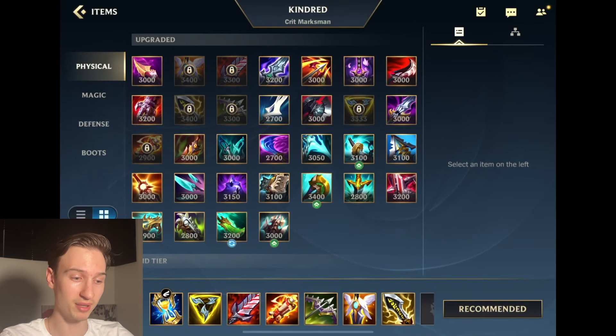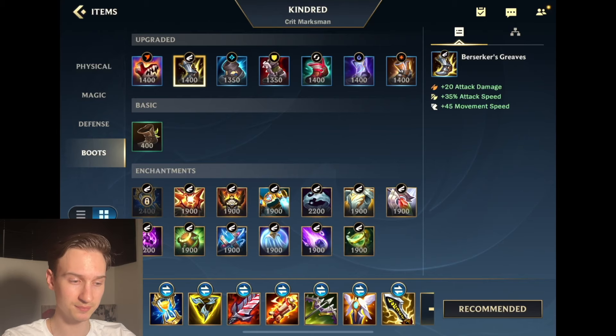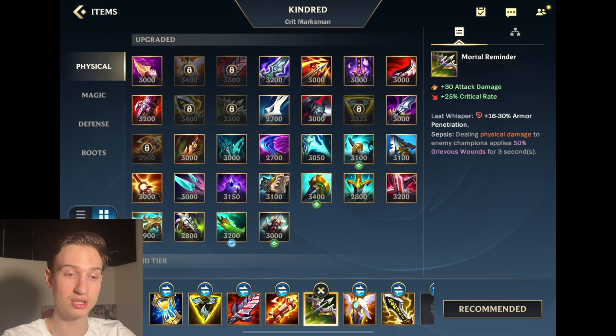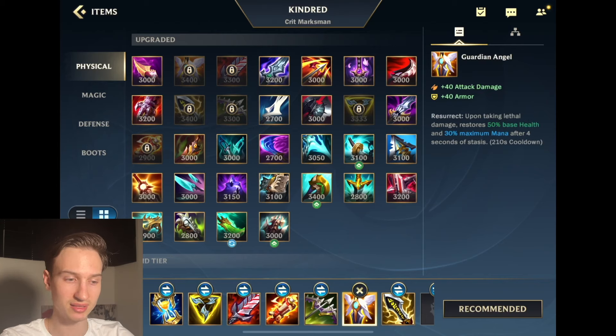Let's start off with the build. The best build currently in my opinion is rushing Berserker Greaves — you could go Gluttonous, however I think Berserker Greaves are the best choice. Into Trinity Force, Bloodthirster, Magnetic Blaster, and then you can choose between Mortal Reminder for tanky teams or Infinity Edge when you're playing versus squishies that you can one-shot. Finally, build a Guardian Angel as your last item.